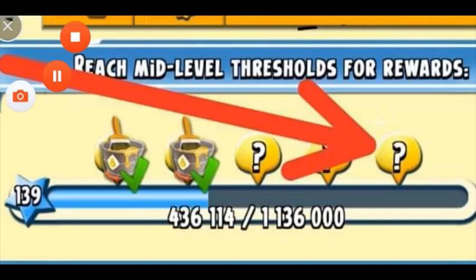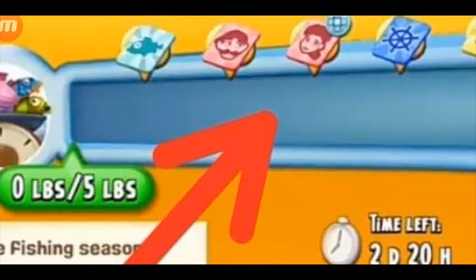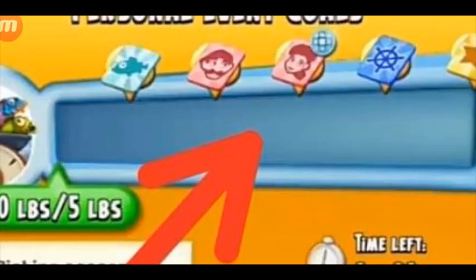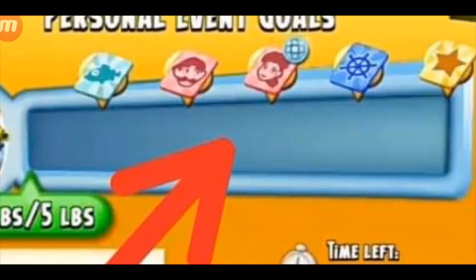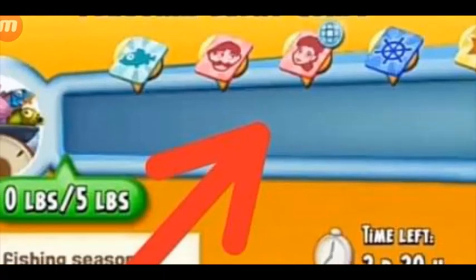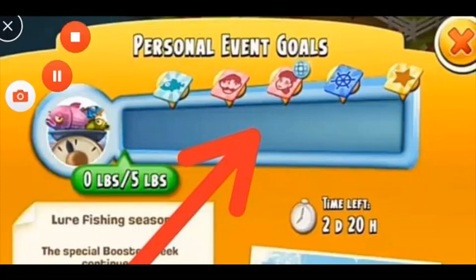The next way is special booster events with threshold rewards. For example, there's a special fishing event right now that gives a lot of boosters — every threshold reward is actually a booster: fish one, then Ernest, rose, boat, and XP. You can find lots of boosters in global event threshold rewards. Complete these events — if it's a truck event complete a certain number of trucks, if it's a boat event send a certain number of boats — and you'll find boosters as threshold rewards.